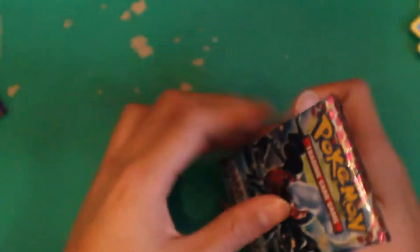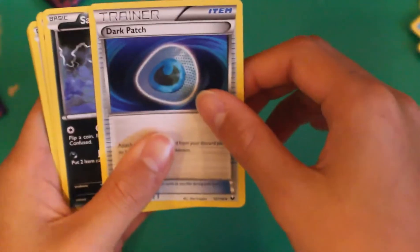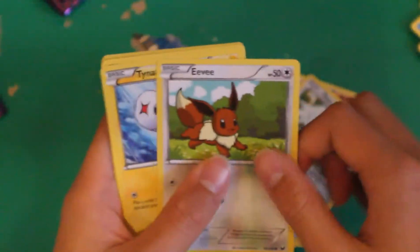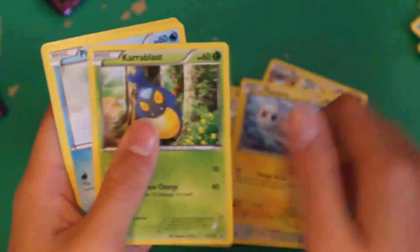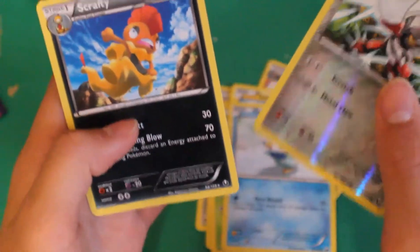Last pack. Hope I really get something good for you guys. Whipped off the top. Pawniard, Dark Patch, Sableye, Klinklang, Pawniard, Eevee, Eevee, Tynamo, Karrablast, Piplup. Nice Reverse Pawniard. And Scrafty.